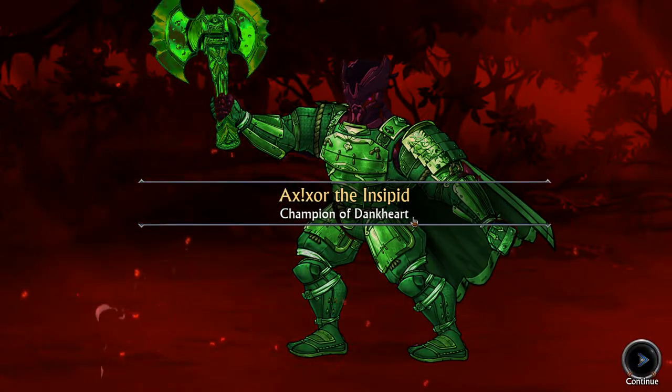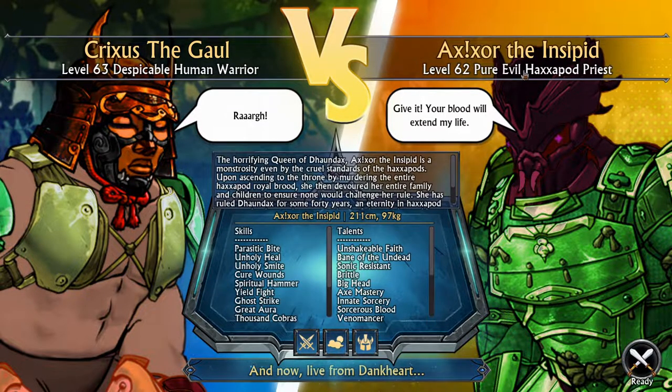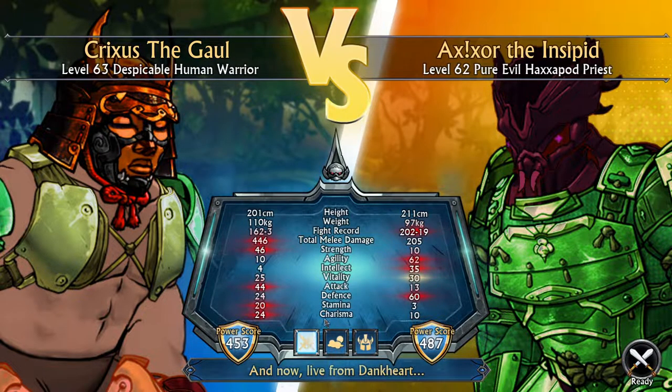Why does this guy look like something out of Green Lantern? The guy is pure evil, so we have no issue killing him. We take a look at his stats — they now have a fight record. We have 162 wins and three losses; he has 202 wins but 19 losses. In terms of damage and strength, we destroy him. He's faster and smarter than us, has slightly more health, and his defense — he's a tank. We might have a fight on our hands. Let's jump into the arena and squash this bug.